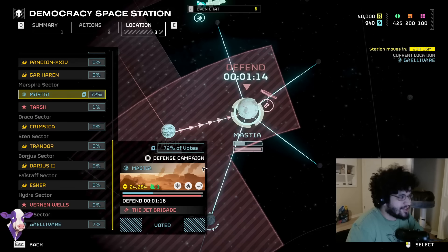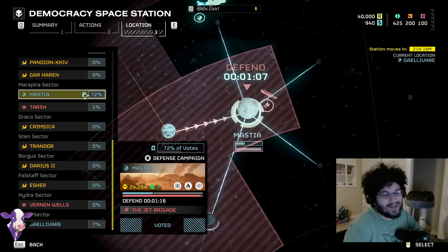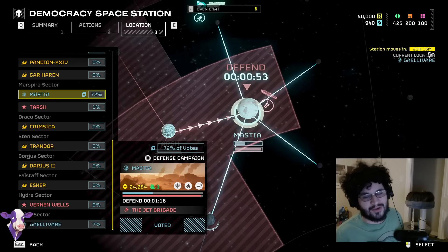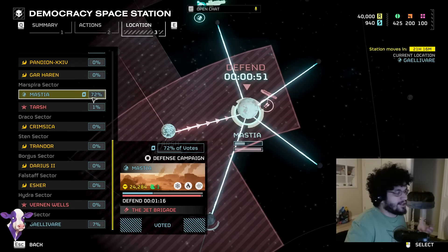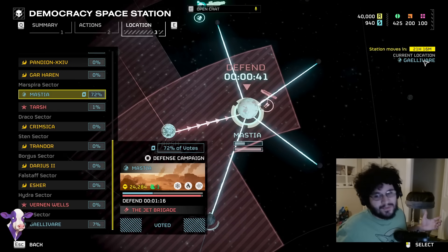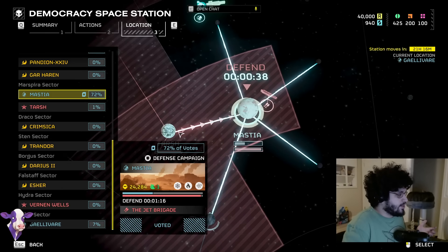You can see I voted for Masjia, and I actually think that was a mistake. You get one vote and you can't take it back. So the first tip I would say is check it out — it says the station moves in 21 hours and 16 minutes. Hold your vote; you don't actually need to vote until this timer is up, so make sure you're voting for the correct planet. The whole player base was going for Masjia because that's where the current defense campaign was, but it's not actually moving there for 24 hours, so I think this is a mistake.